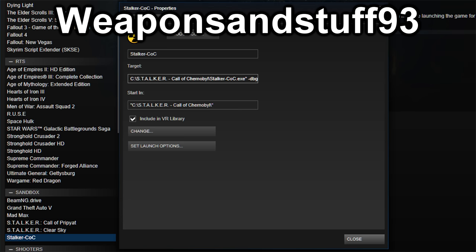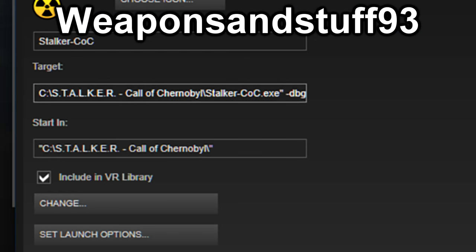Create a Steam shortcut to Stalker Call of Pripyat so you can use the game overlay with it. Then in the target field, at the very end after the closing inverted commas, add a space and then a hyphen followed by 'dbg' — that's Delta Bravo Golf, short for debug.